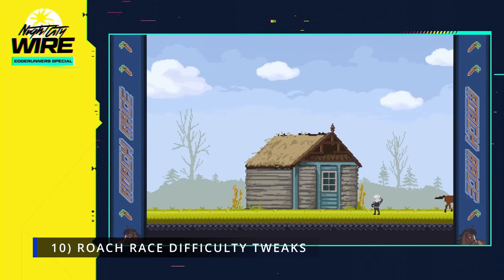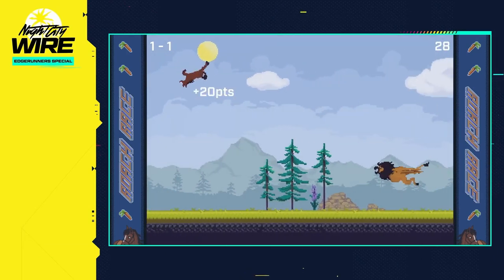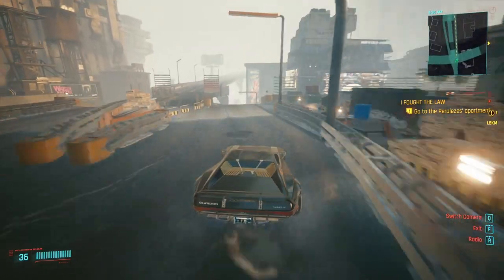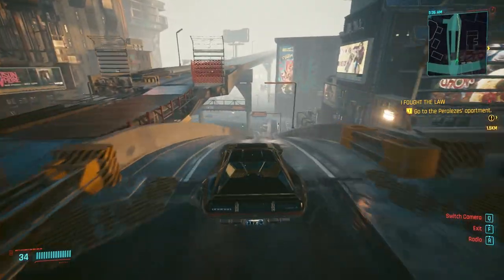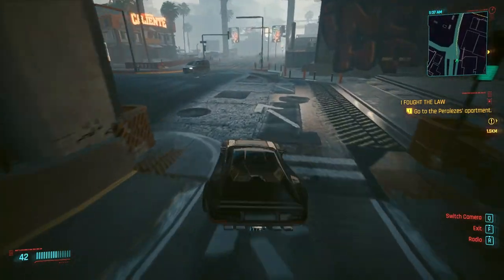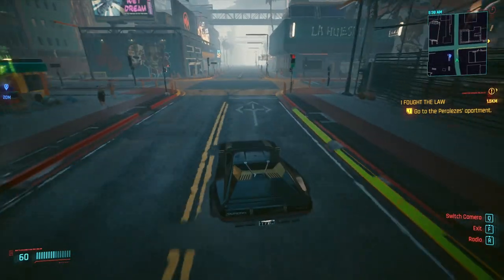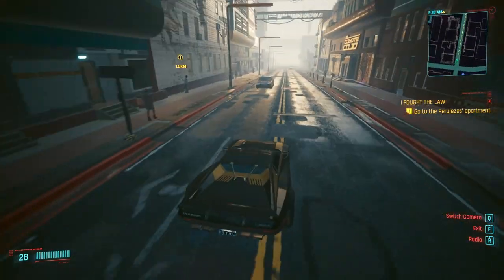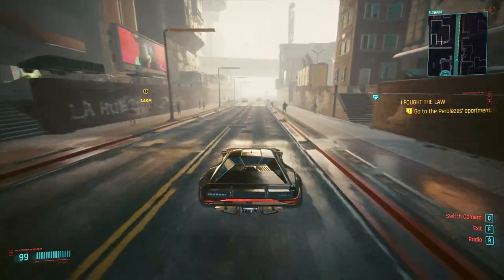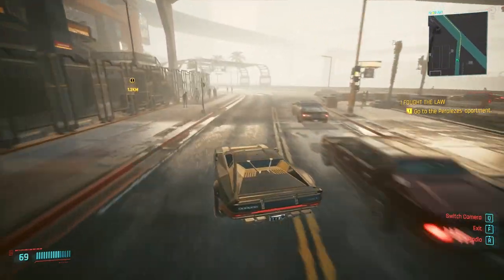Number 10: Roach Race Difficulty Tweaks. As the name suggests, this mod adds adjustable difficulty modes to the Roach Race arcade game. There are two new modes — easier and harder. Easier reduces high scores by 30%, increases the bonus from carrots and apples, and makes them appear more frequently. Harder mode increases every high score by 15%, modifies enemy AI, and creates more obstacles. It's always nice to have more variation in these types of games to provide new challenges.